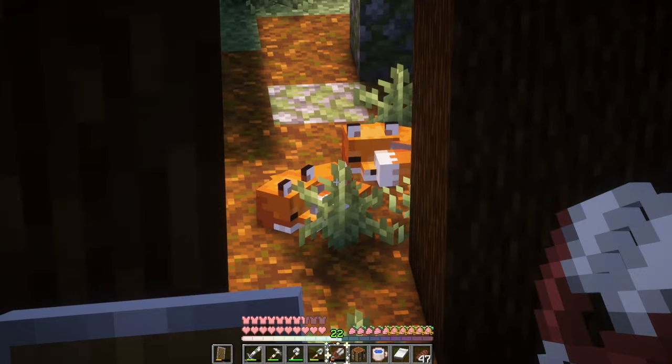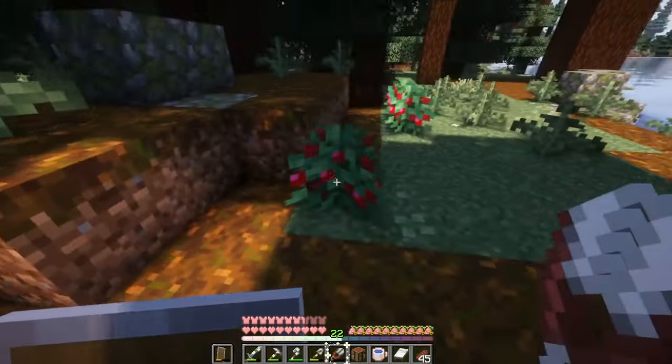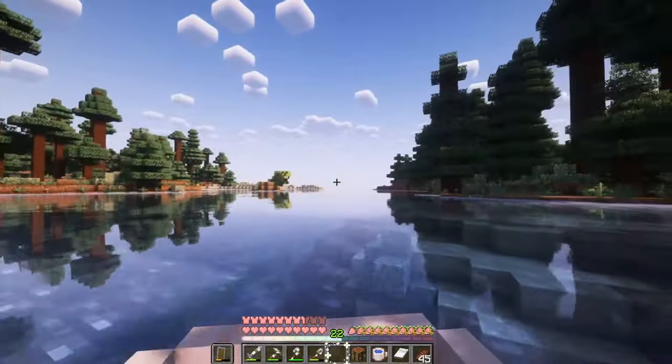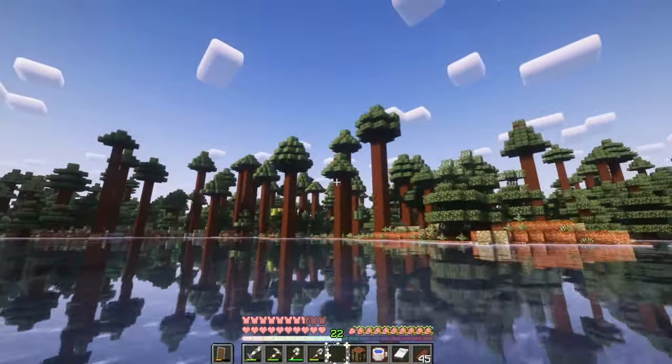Look at how cute and adorable these foxes are, napping in the sunlight — I just want to take them home. Unfortunately, foxes aren't the easiest to take care of, but here are some berry bushes. Off we go to the desert. Goodbye, Spruce Forest — it was nice knowing you.